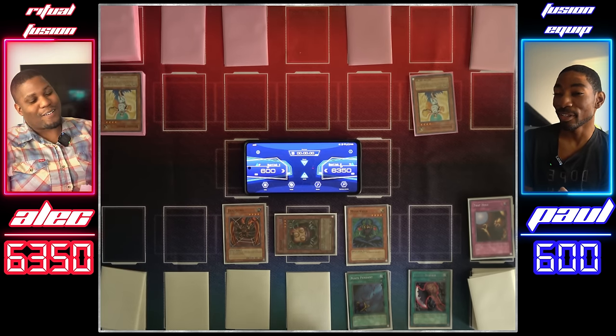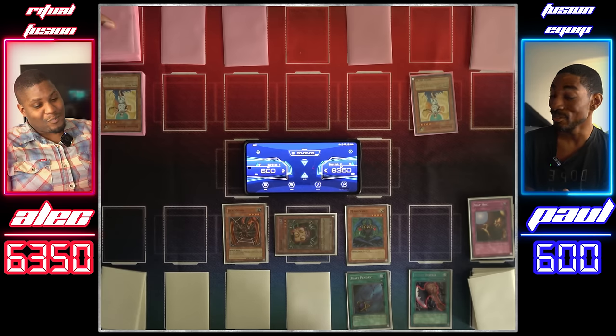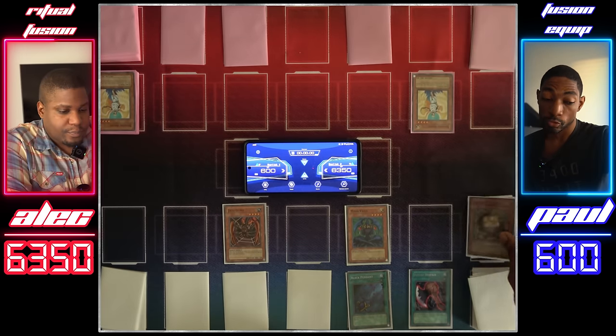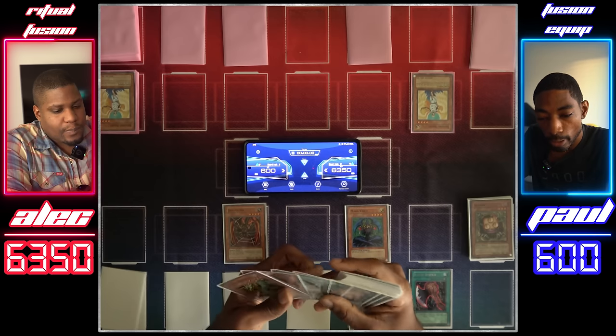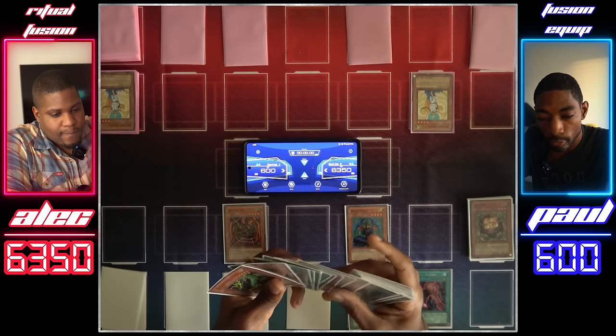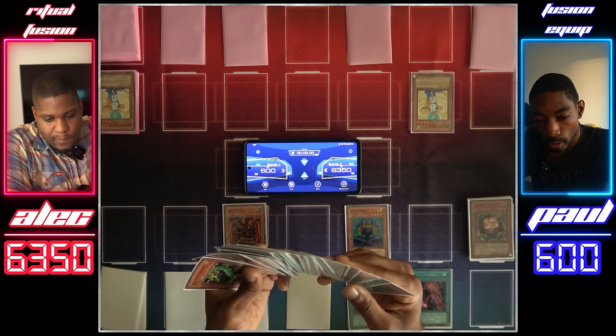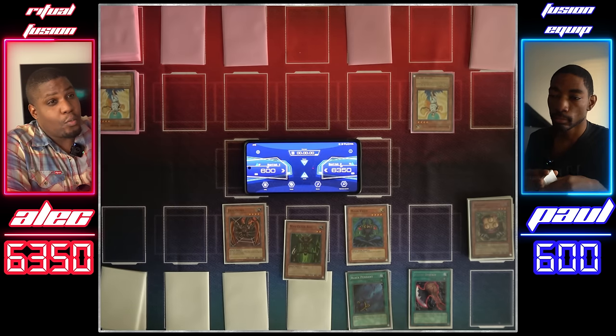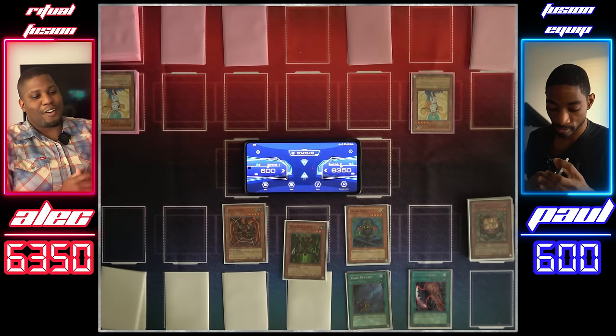I was wondering if you were maybe going to get Time Wizard — since you didn't, your move. Draw. Shining Angel attacks Sangin. Sangin is destroyed, and I'll activate its effect — grabbing a card with 1,500 or less attack points from my deck. Let's get my Man Eater Bug. That's a fun monster.